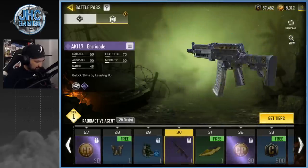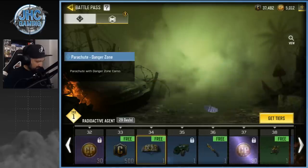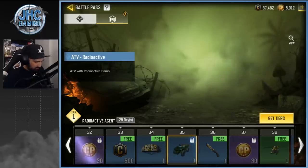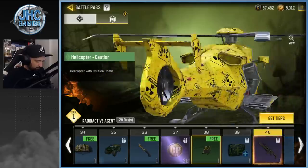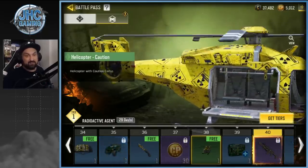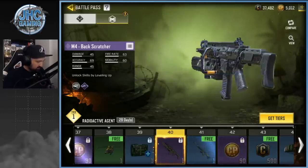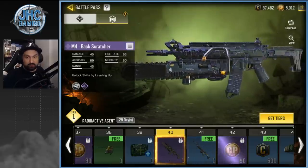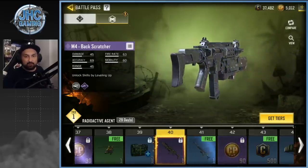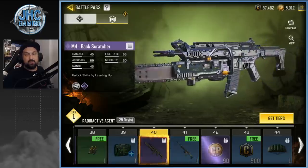The Danger Zone wingsuit. Another AK-117 Barricade, a boat skin — pretty cool. Same theme but this is the Danger Zone parachute, and a knife — wow, that's a cool knife. We got the ATV and another chopper — I love chopper skins and usually want them all. This one is actually really cool. The Backscratcher M4 is at tier 40 on the premium pass — this is actually badass, probably just aesthetics but still the most beautiful M4 skin in the game right now.